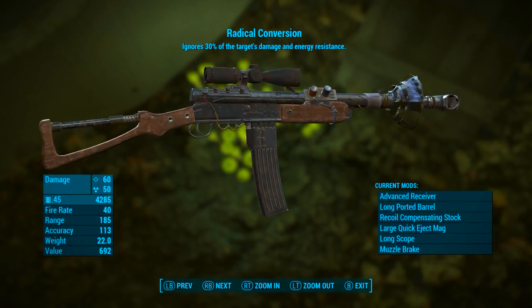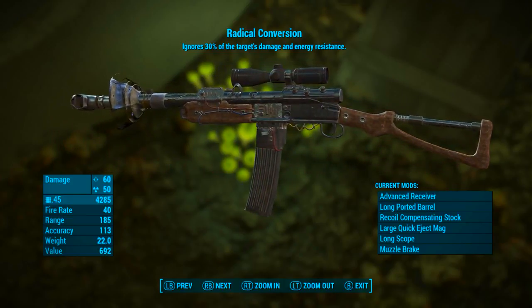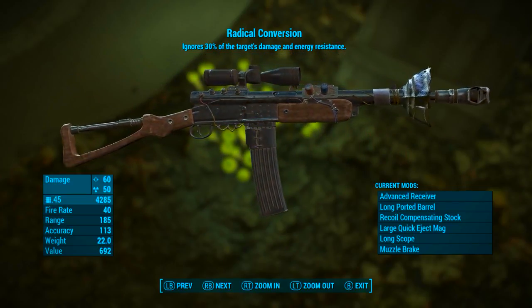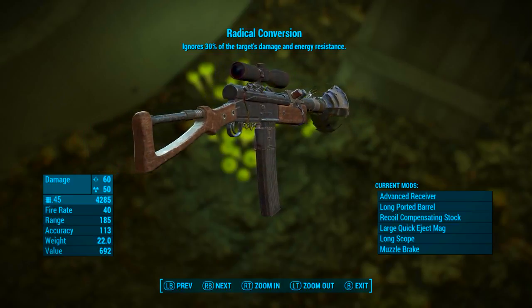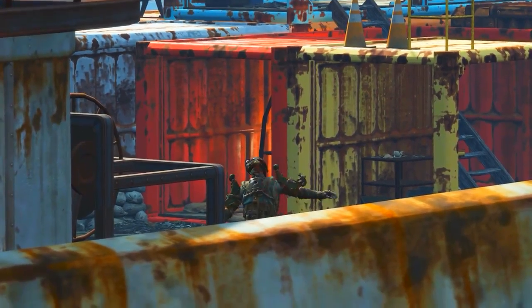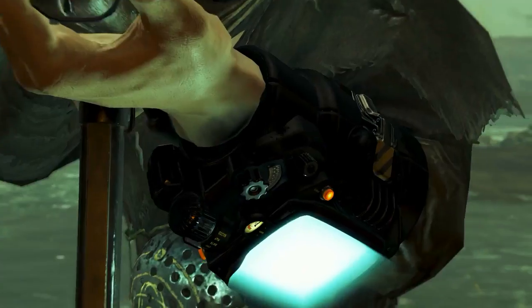As we can see, Radical Conversion ignores 30% of the target's damage and energy resistance. Now that sounds great, but I've found out some information that might make you think twice about this effect — I'll touch on that in a little bit. Radical Conversion is a unique radium rifle that bears the penetrating legendary effect.